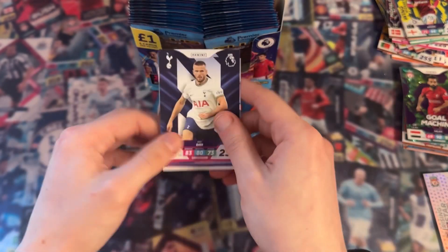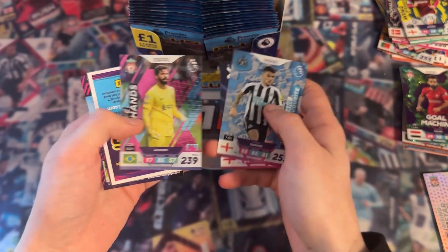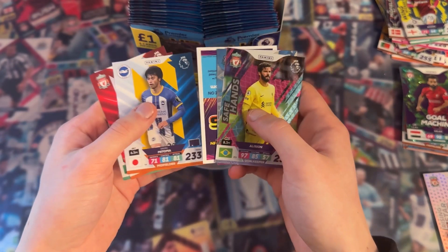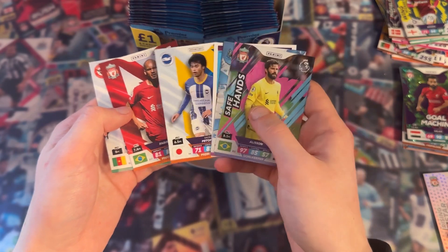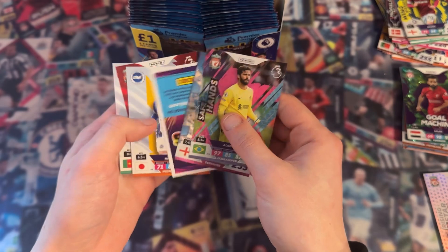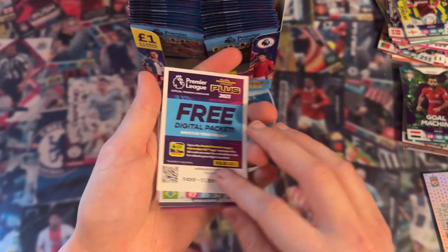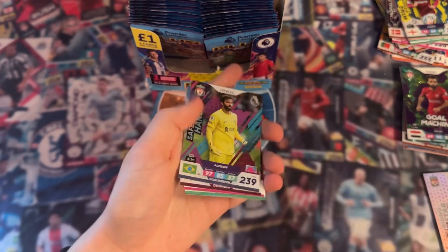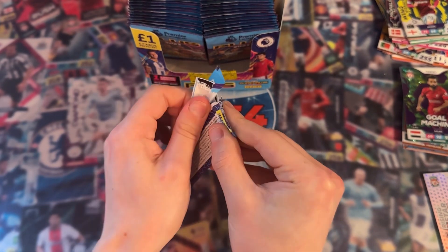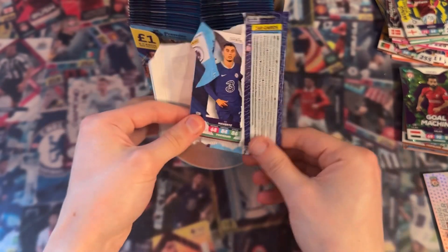Eric Dyer - fans favourite, Kieran Trippier, Alisson - safe hands, and then some regulars: Mitoma - he's been in some crazy form. Fabinho and Brian Berman, plus the free digital pack. We've still got loads more packs to get through, and we've still got to find our limited edition.